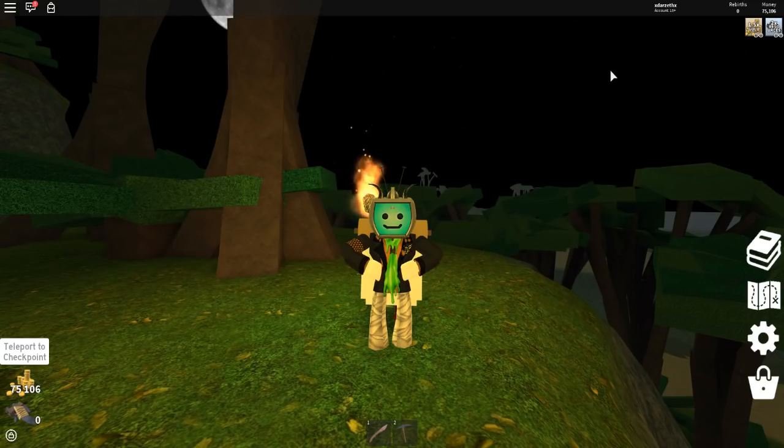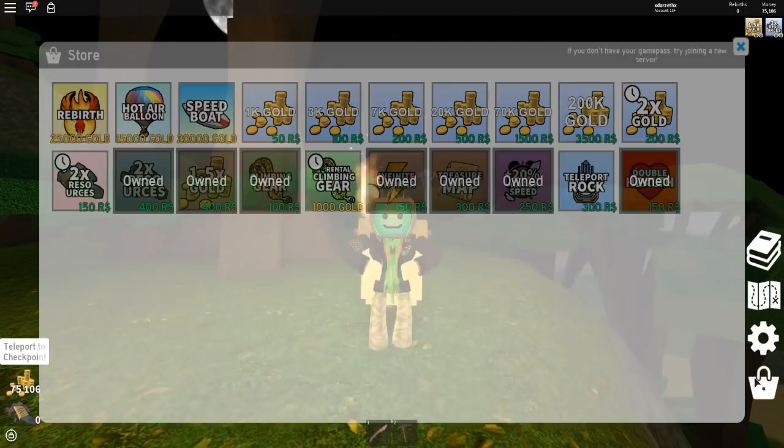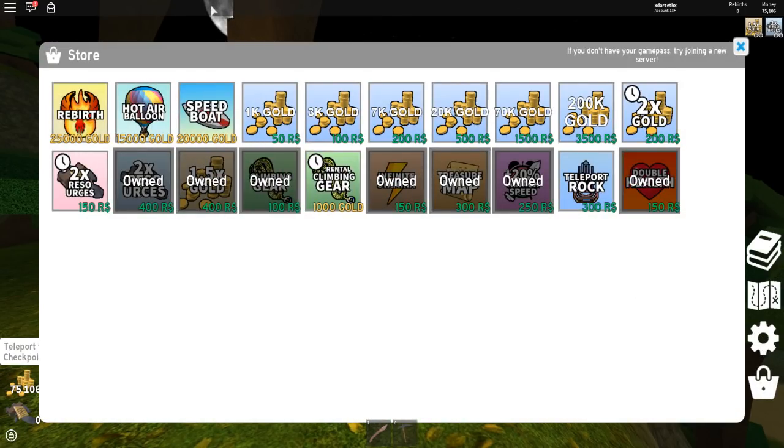They have also added these cool things — they do cost gold, not Robux. Open the shop and you see right here we have a hot air balloon — float around on a hot air balloon, holds a driver and up to three passengers. Pretty cool. And then we have this right here: sail around in a speed boat, holds a driver and three passengers, can only spawn by water. This right here is really cool.